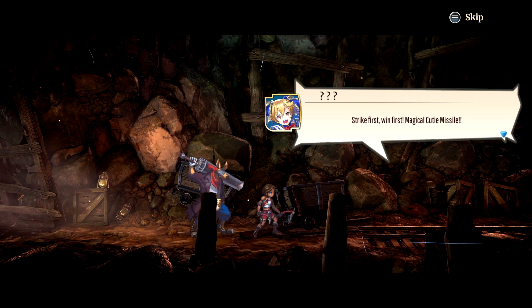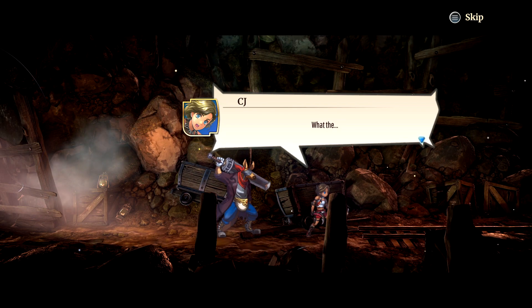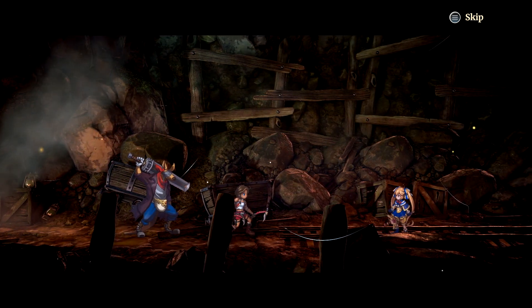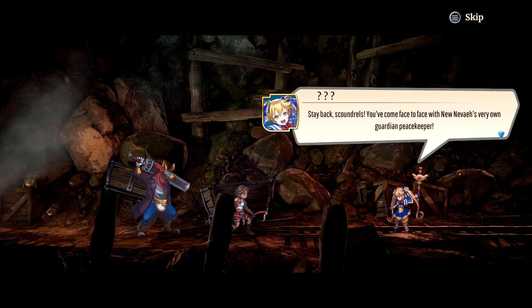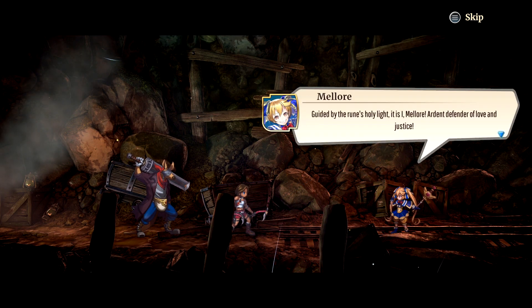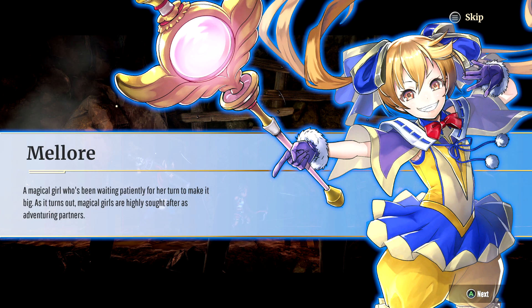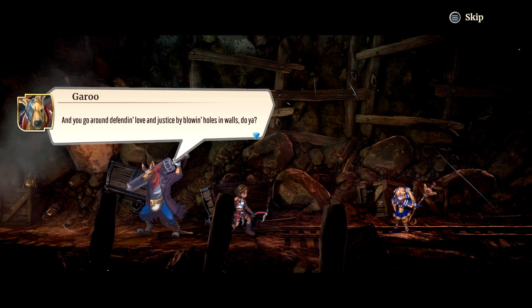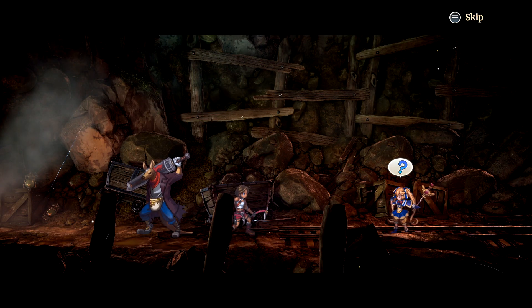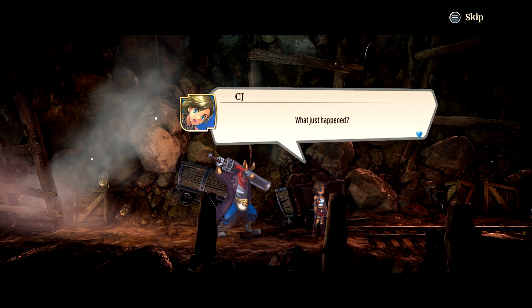A magical cutie missile fires seemingly out of nowhere. It's Malor — a magical girl who introduces herself as Nunvei's very own guardian peacekeeper, guided by the rune holy light, and ardent defender of love and justice. She's described as a magical girl who has been waiting patiently for a turn to make it big, as magical girls are highly sought after as adventurer partners. But she accidentally blew a hole in the wall and runs before taking responsibility.